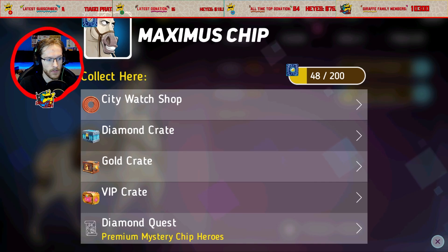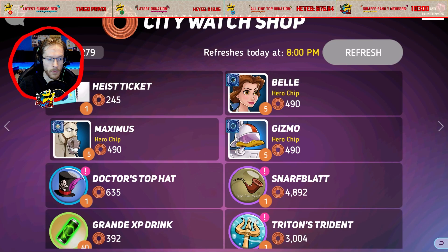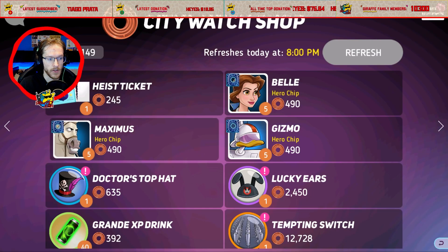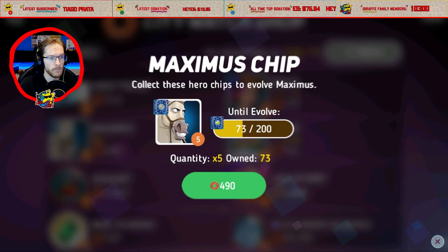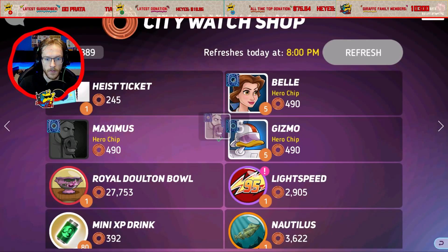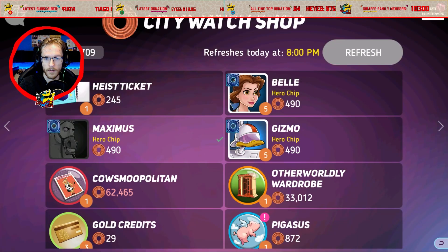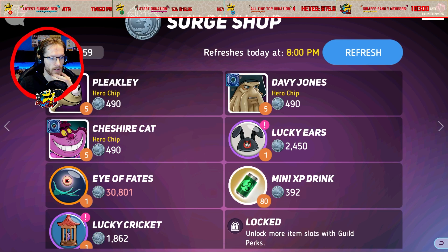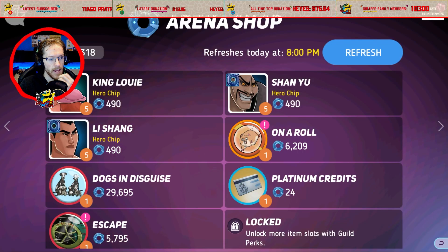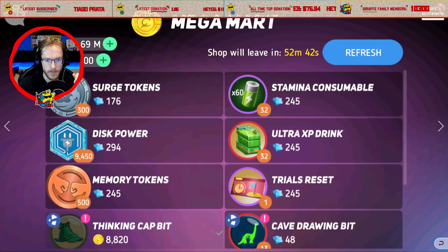I'm going to put a lot of focus onto Maximus, so let's go into the City Watch shop and grab a load of shards. I'm going to do this every day so I don't miss out on anything to do with Maximus — it's all going to be very important. He makes a very good addition to the City Watch team and every team — he'd make a really good tank, a third tank in my Coliseum team. I'll use my free bags as well, why not.